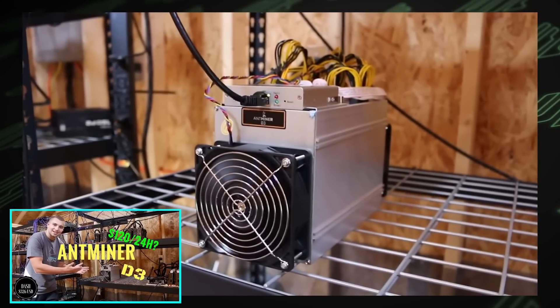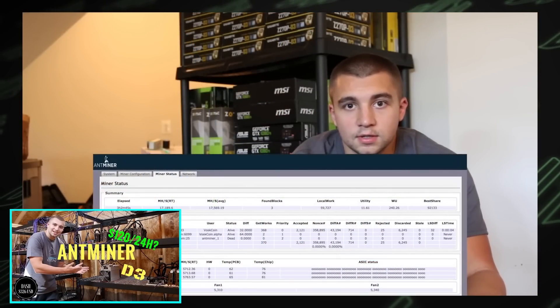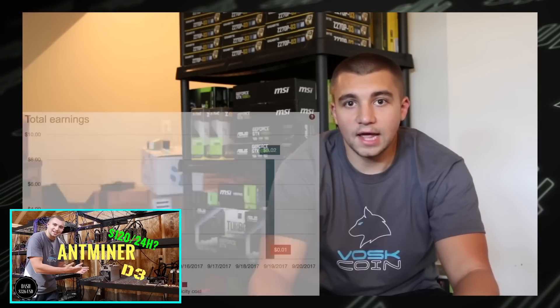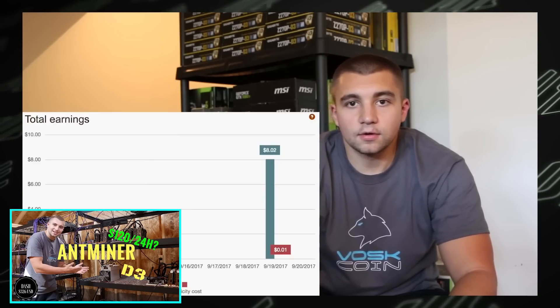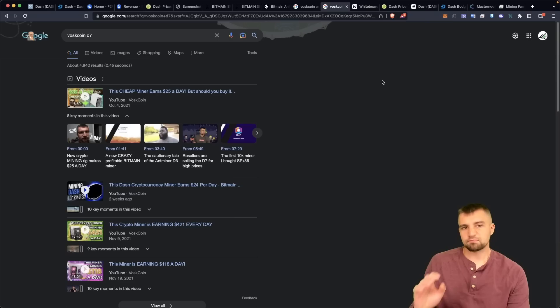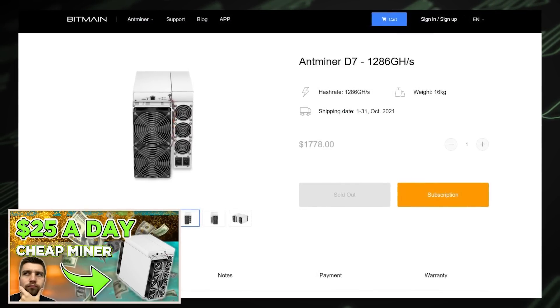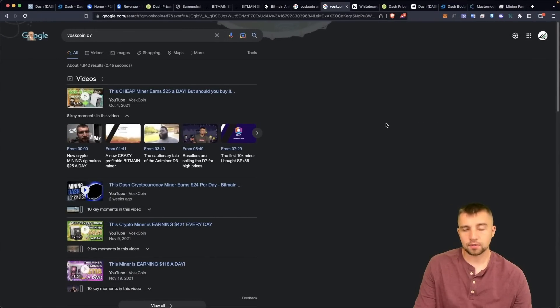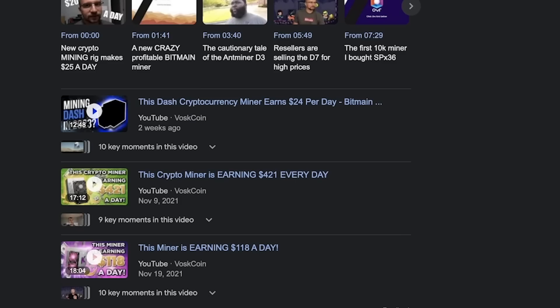The Antminer D3 was the craziest miner I'd ever gotten at that point in my mining career. In 2017, I got this thing and it was making $120 a day, then it ended up making like $400 in the first week — and this was a device that cost like $1,300 or something. Crypto was nuts, it was a bull run. The D5 kind of came and went. The D7 was a miner that was very profitable and very cheap if you got it from Bitmain — it went on to do pretty well, earning $25 a day in a bull run. Most people made their money back if they bought from Bitmain in like four months and then just went on to cash in. Some miners in a bull run are just absolutely insane — we're not there right now.